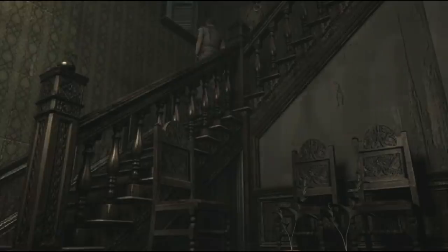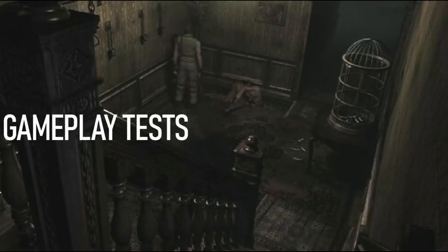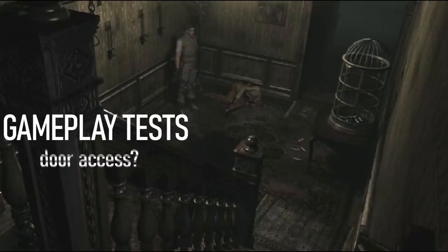Those are a few explanations as to how this guy ended up there, but we still don't know why or how he disappears. I decided to conduct some gameplay tests to figure out at which exact point the corpse disappears. Does a door need to be accessed? Does an item need to be picked up? Or is it simply timed? It was a bit of a pain having to go all the way back to the same corridor after every little action I made.